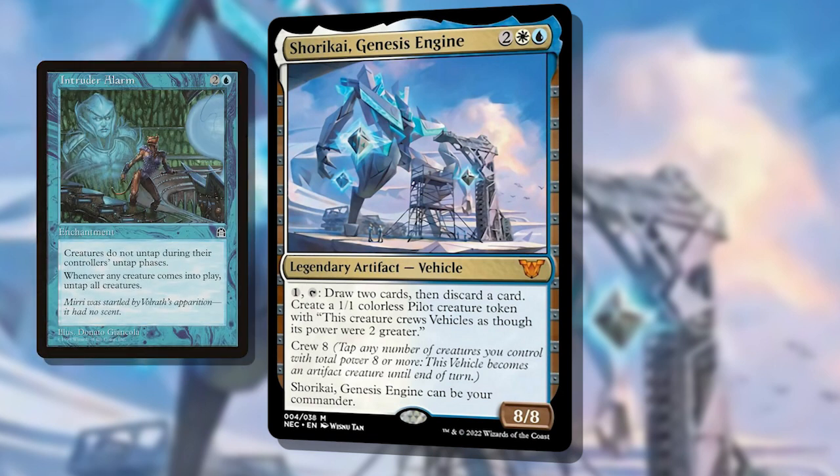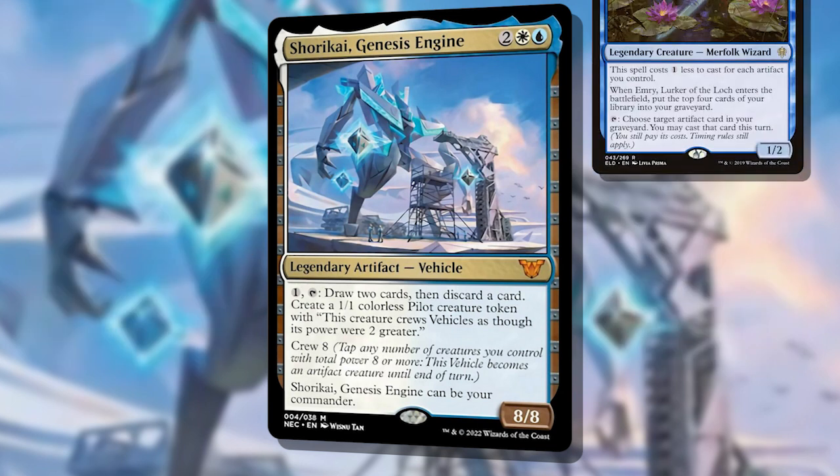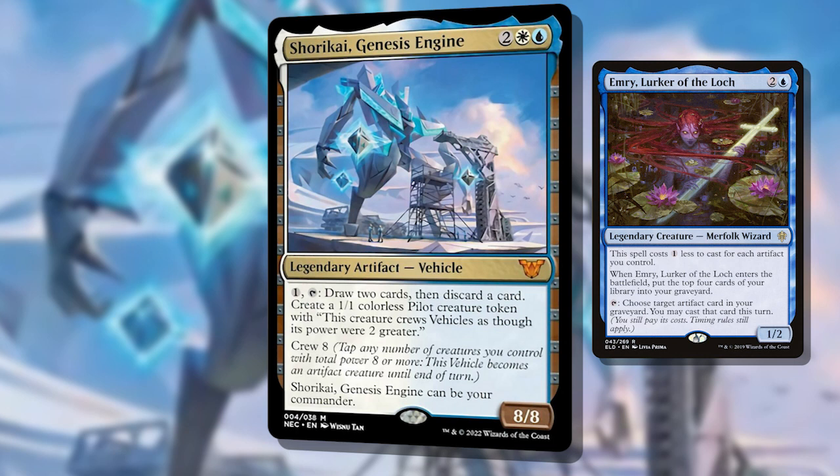First is with Intruder Alarm. As you make a creature on activation, it then untaps all creatures you control. As long as Shorakai is crewed, we get to essentially go infinite. We need a single mana dork — a Palladium Myr or a Gold Myr for instance — and you can draw your entire library. The Palladium Myr would also result in infinite colorless mana. From there you can cast whatever you've drawn, or with an Emry, Lurker of the Loch, you can cast artifacts from your graveyard as well — handy when you're discarding as many cards as you're drawing.